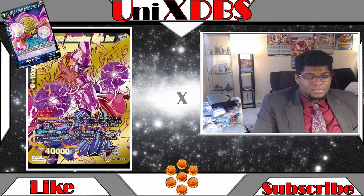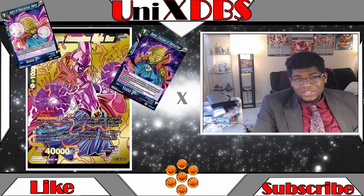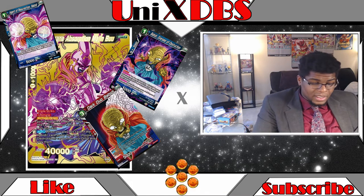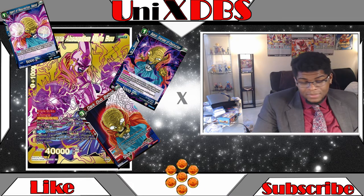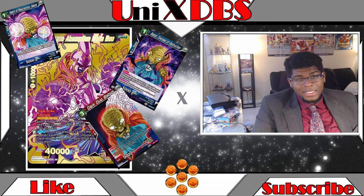You also have Bobby Overseer of Destruction — he doesn't really have a come-into-play effect so we'll move past him. Then there's Dark Duo Bobby: when he comes into play, if your leader card is red, you choose one of your battle cards with 15,000 attack or less and turn it to active mode. That's kind of cute too.